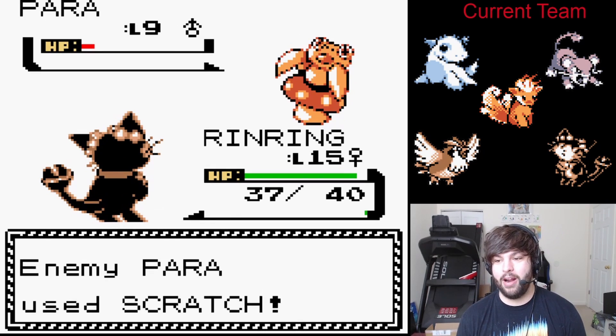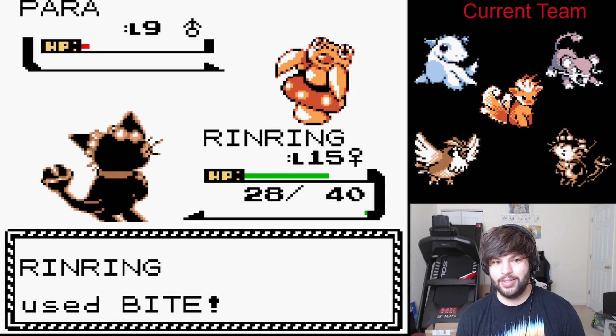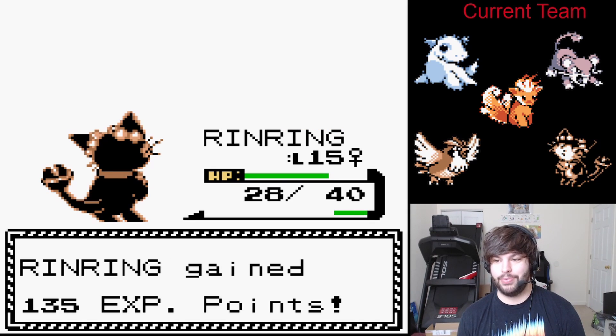You know why they didn't give Paras a baby Pokémon? Because Paras sucks so bad that the stats on Paras would have been absolutely abysmal. That's my own thought process behind that one.